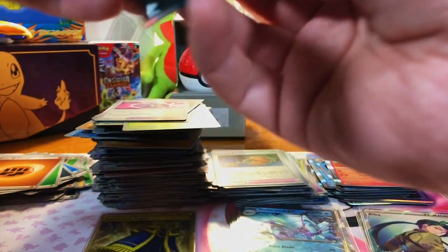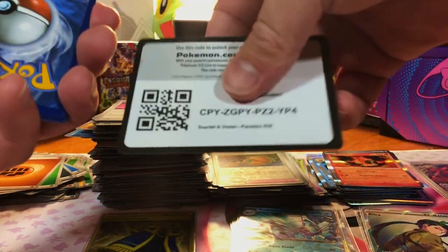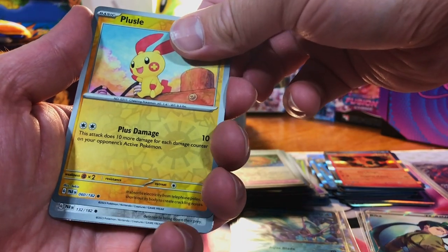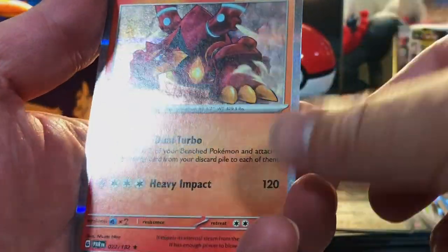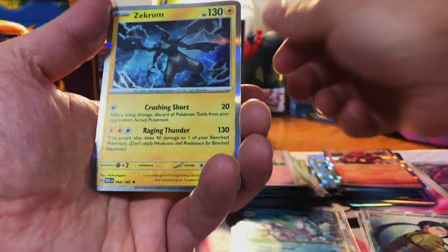If you're loving this new Paradox Rift set, give this video a like — send it out to more people, show them what they can pull from the set. We got a Ploozle, a Doublade, and a Volcanion Hollow. Gimme Ghoul, Tinkaton, and Zekrom Hollow.